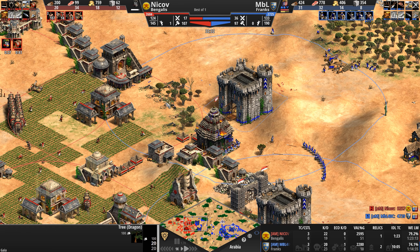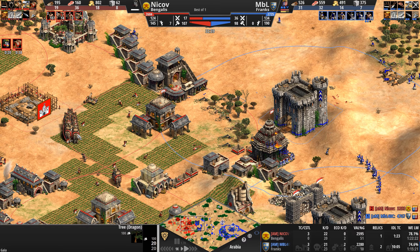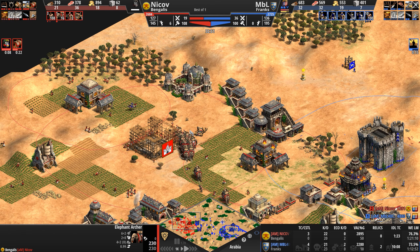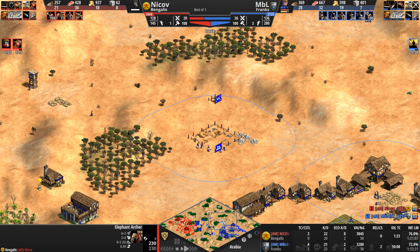Not bad when your opponent is going Elephant Archers — finally getting Bloodlines, going up to 17 of them. Let's take a look at their stats — no more upgrades for him, but he will be in Imperial in 11 seconds. Our Frank, nowhere close. He's building up the food count and he's also getting a fifth town center.